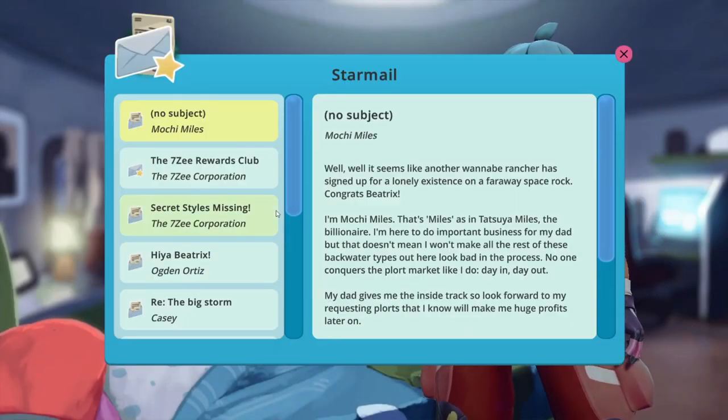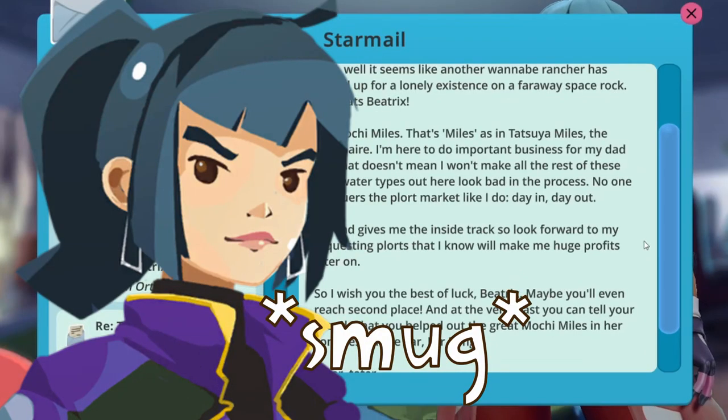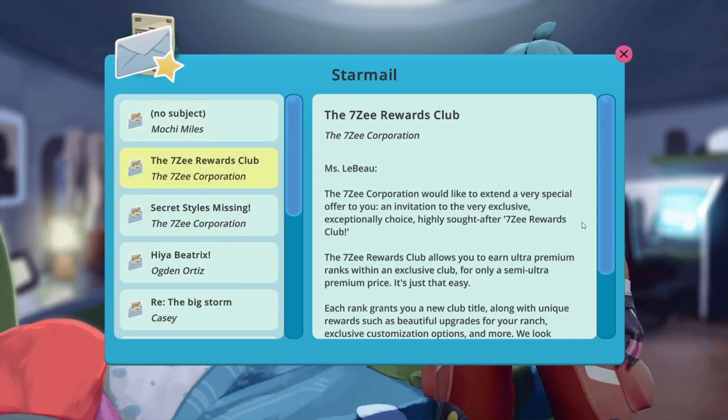Check my star mail — Mochi Miles: 'Well well, it seems like another wannabe rancher signed up for a lonely existence on a far away space rock. Congrats Beatrix. I'm Mochi Miles — that's Mars, as in Tatsuya Miles the billionaire. I'm here to do important business for my dad, but that doesn't mean I won't make all the rest of these backwater types look bad in the process. No one conquers the plot market like I do — my dad gives me the inside track. Look forward to my requesting plots that I know will make me huge profits. I wish you the best of luck Beatrix — later tater.'